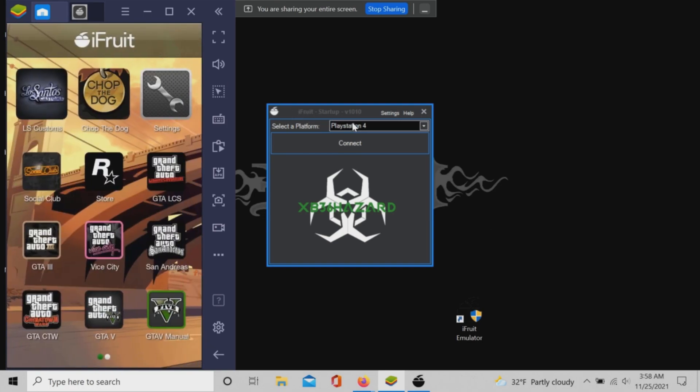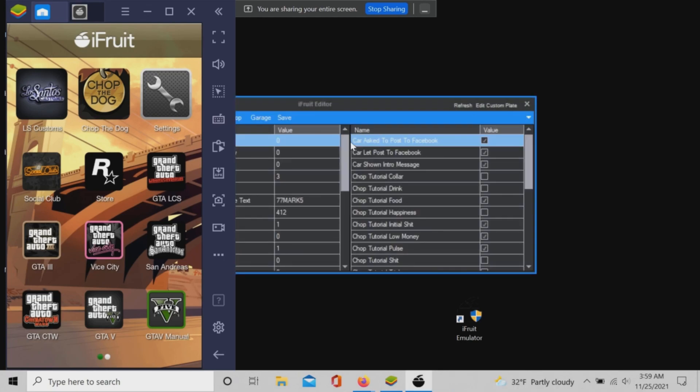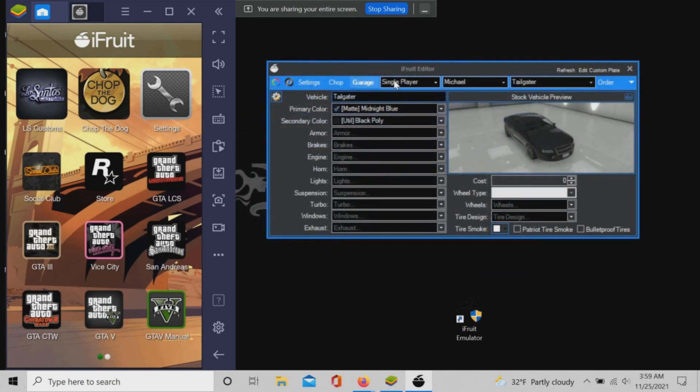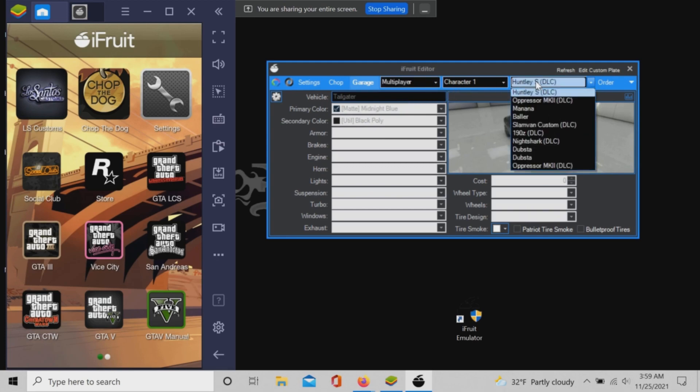It may take a few tries and a few minutes to successfully connect. Once the emulator successfully connects, four green checkmarks should confirm your data and the emulator will open.